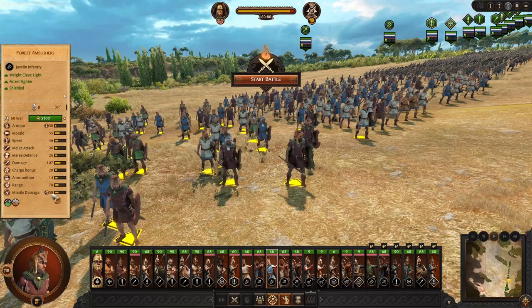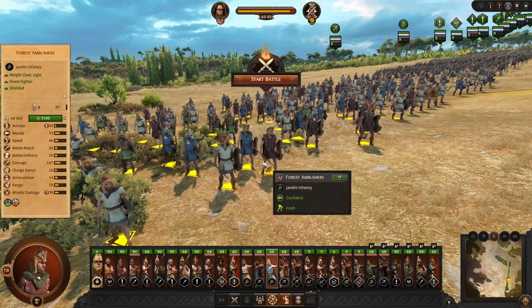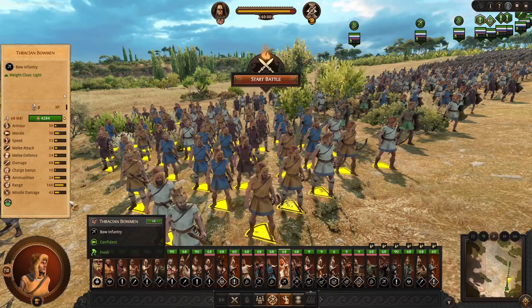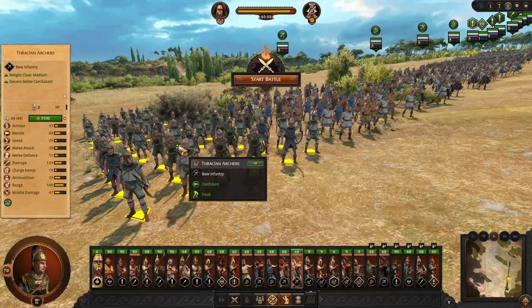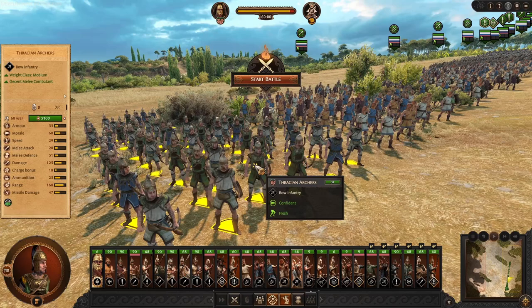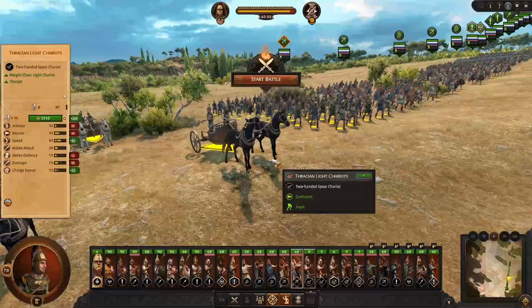If we upgrade our javelin unit, we have the Forest Ambushers — same Strider, basically carrying a better javelin with better melee stats and armor, still not a great unit. Then Thracian Bowmen, getting 10 extra range and a lot better damage — 42 compared to the regular Huntsman Archer who only had 20 damage. And then an even better upgrade to 47 damage at the same 160 range. The melee component damage becomes a lot better — these are now actually a worthwhile melee unit with good armor, decent defense, and with this high damage, they're kind of your dual-usage unit.